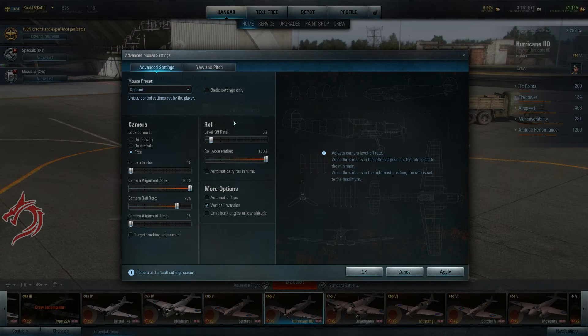Moving to the right-hand column. For level off rate, I like it at about 6% or 7%. What this does is when you come out of a turn, it will return your wings to level. The problem is that if you're turning on the tail of a less maneuverable aircraft — like if you're in a Zero chasing a Bfw fighter — if you're in a left-hand turn and you have this level off rate set to the default, which is pretty high, the plane will actually turn back to the right if you don't need all your roll rate to keep up. This can be very annoying because it feels like the plane is fighting your turn. I do want some return ability when I come out of a steep turn, so I leave it at about 6%.